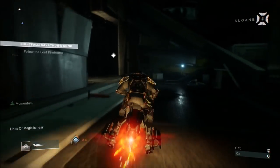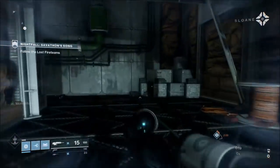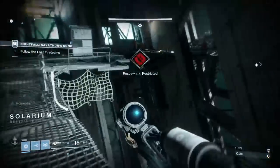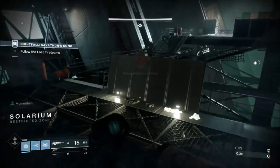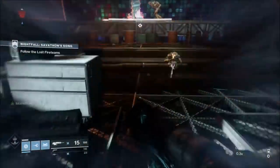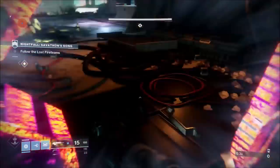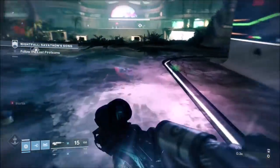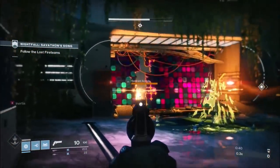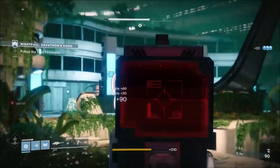The key encounters for this nightfall strike are the center room with the two ogres, from the moment you pick up the orb from the second orb location where the two wizards are, and then the boss. There are some fiddly encounters before that for a soloist, but those are the key encounters.